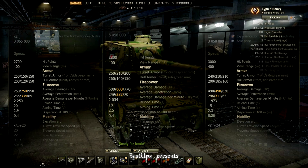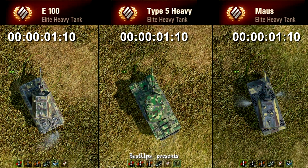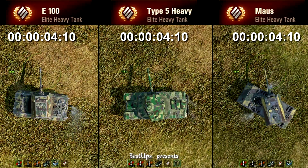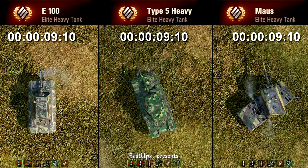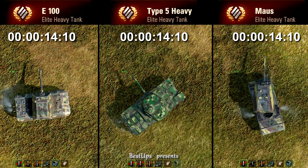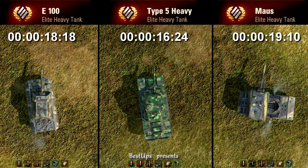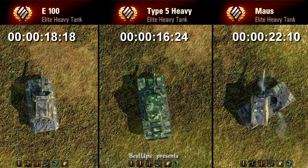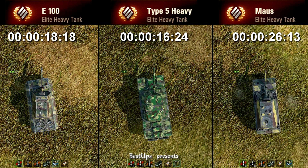After that we can see numbers representing the mobility of them, with Type 5 in between as earlier. Still all three are very slow, but let's look at them in practice. Type 5 Heavy in the middle, E-100 on the left, and Maus on the right. Notice that the turret seems to turn slowest on the Type 5. In turning, all three are extremely slow, contrary to the detailed statistics. The drivers did not have clutch braking nor off-road driving skills trained, but serious tankers would definitely want to get them. Type 5 Heavy finishes first, then E-100, and last the Maus.